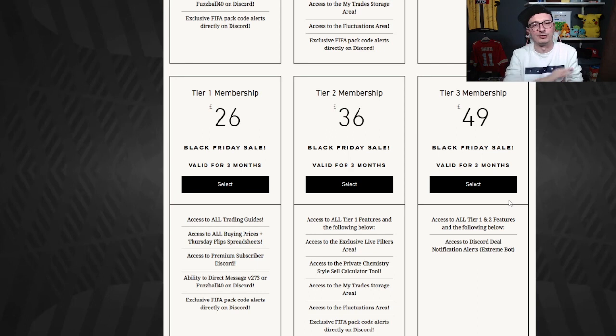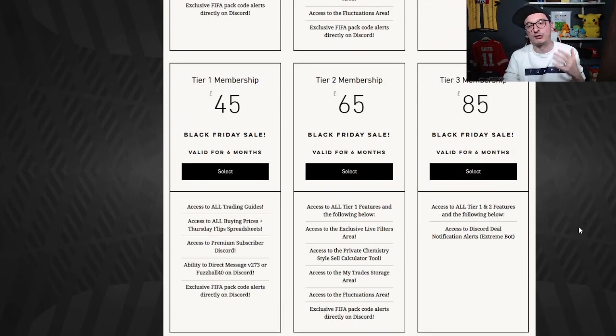Tier one gets you access to buying and selling prices all over the site. Tier two is £36, that works out at £12 a month, and that gives you access to the live sniping filters and the fluctuations area, as well as everything in tier one. And tier three, including our direct bot — it's our bot that pings you deals — for three months it is £49, just over £16 a month. You'll make millions of coins, and these prices are repeated across six months.